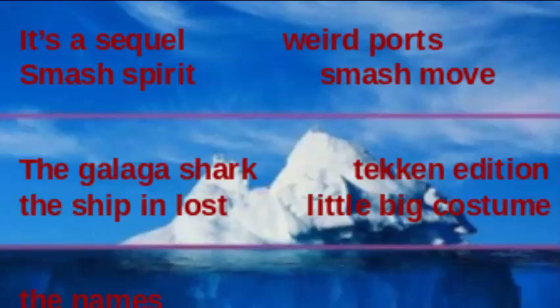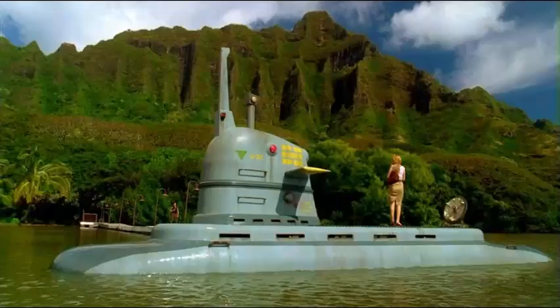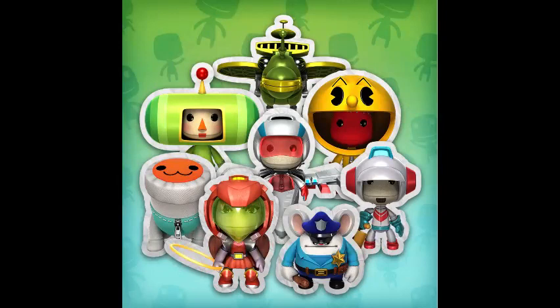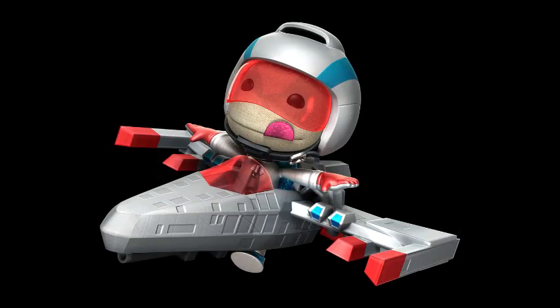Next one: the ship in Lost. In the famous TV show Lost, there's a certain submarine in the show called the Galaga. Next one: Little Big Planet costume. In the game Little Big Planet, Sony partnered with Bandai Namco to make a bunch of Bandai and Namco characters into costumes for your character, and the Galaga ship was one of them.